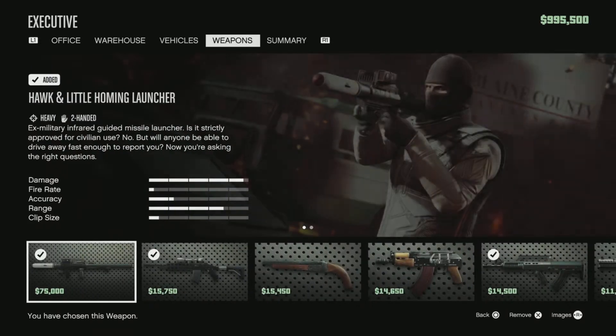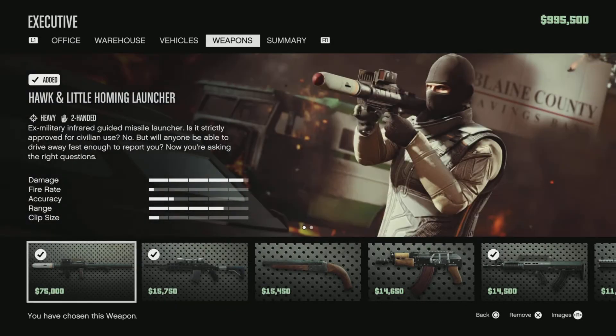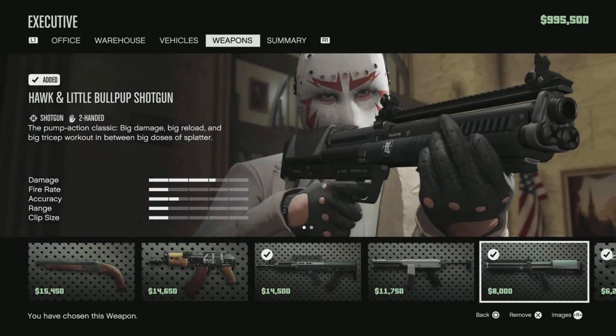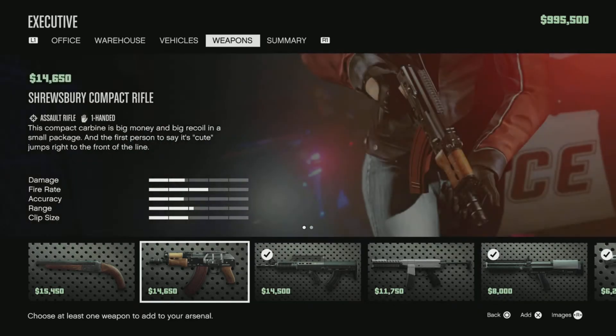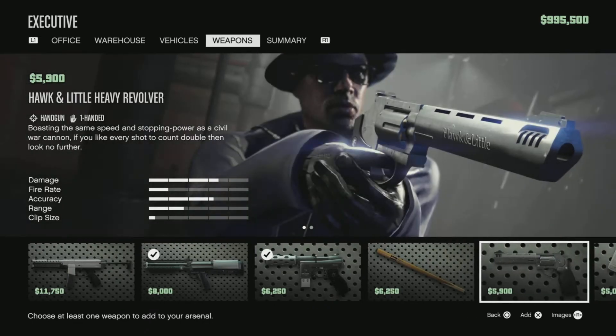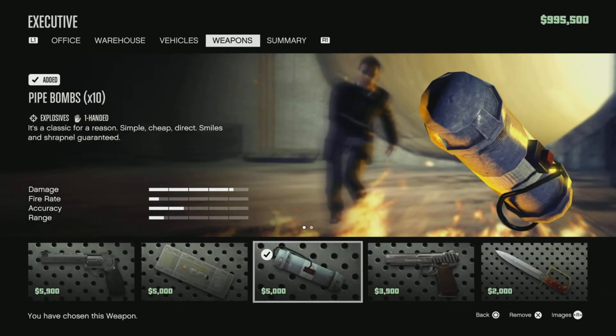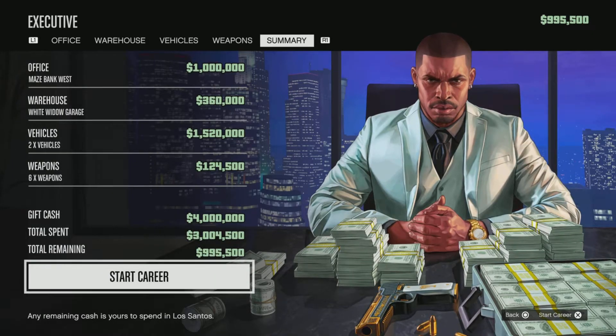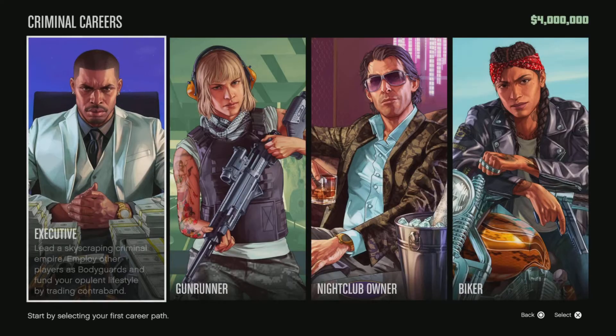For weapons, I recommend: the homing launcher, a sniper, an assault rifle, a shotgun option, and the machine pistol. Skip the pipe bombs since you need some sort of explosives. That makes our total about 3 million 4,500 dollars, so you walk away with just under one million into GTA Online.